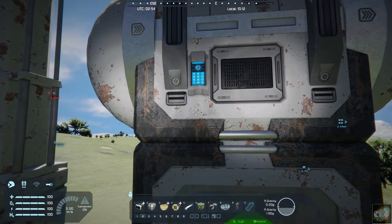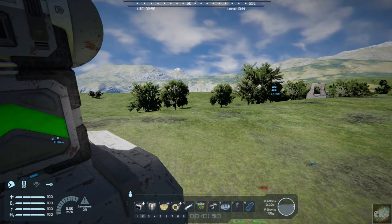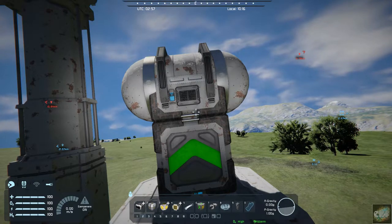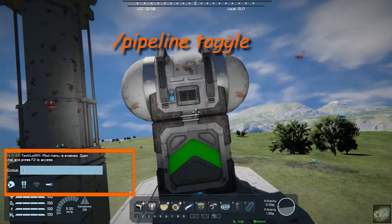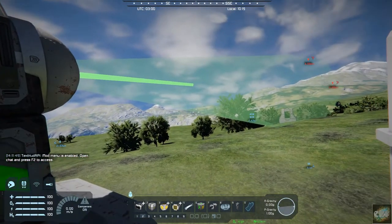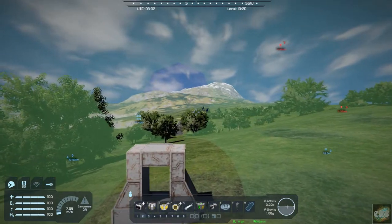I've already gone ahead and set up places along the way to install these hubs. Now, if you hit your Enter button and type forward slash pipeline toggle and hit Enter, it gives you a line of sight so that you can help properly line up your hub.